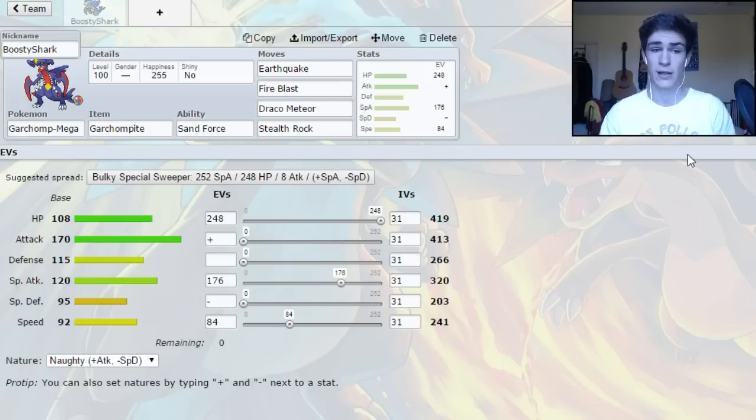So we're going Stealth Rock, Draco, Fire Blast, Earthquake. Draco is guaranteed to KO all variants of other Garchomp, which is nice. It also two-hit KOs Lando-T, which is a common switch-in for this. Fire Blast is guaranteed to OHKO Scizor and picks up a two-hit KO on Ferrothorn. There's no way you can make that an OHKO guaranteed, so I didn't feel the need to invest fully in special attack. There's no way you can guarantee Draco OHKOs Lando-T either, so I didn't see the need to invest fully in special attack or put a positive special attack nature — it doesn't pick up any extra KOs. So we've gone for the positive attack nature just to Earthquake stuff really hard.